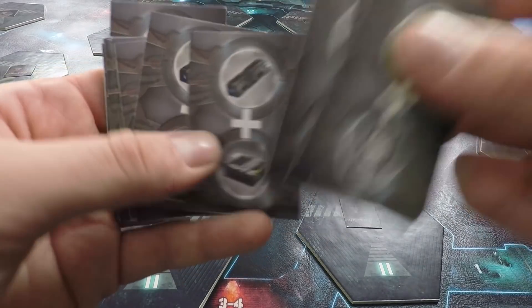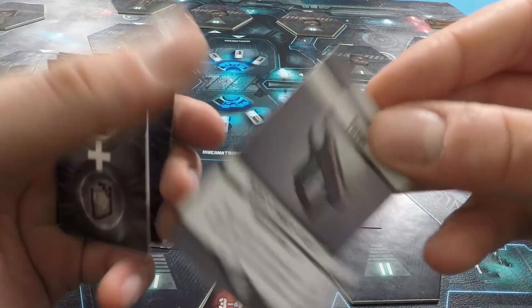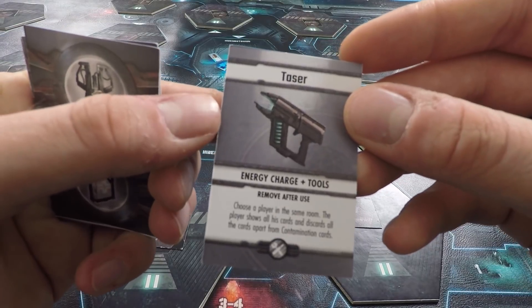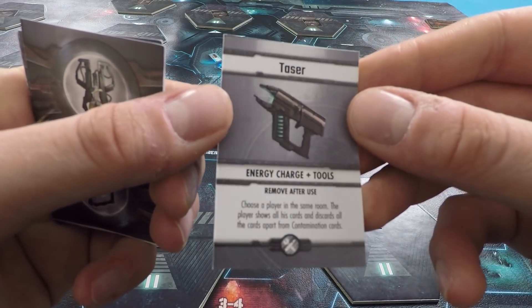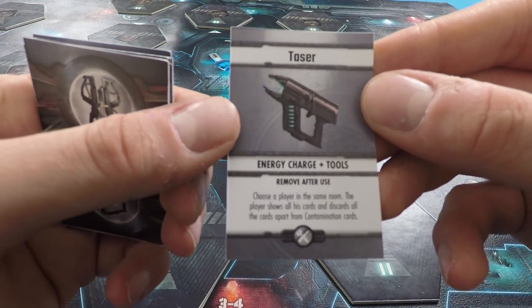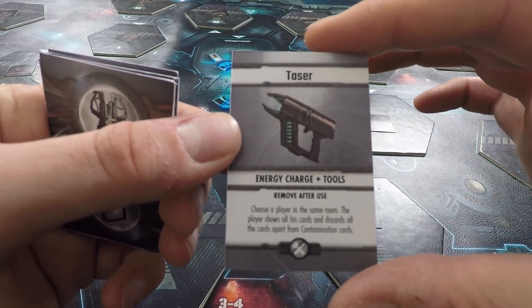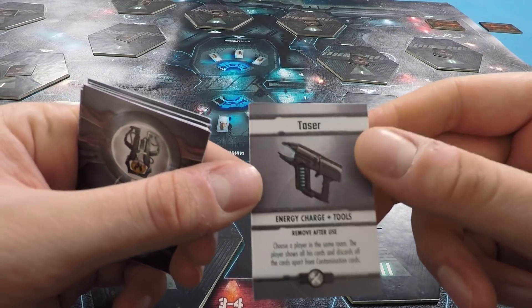Energy cells can be combined with tools to make a taser. The taser is the only way you can actually interact with other players aggressively — you can't shoot other players. But like I said, you've all got ulterior goals. What you can do is tase another player and leave them in a room with an alien, which is perhaps even crueler than shooting them. You could also lock them in a room with fire — if you get creative with a taser, there's a whole lot of ways to deal with an ally that's not really your ally.